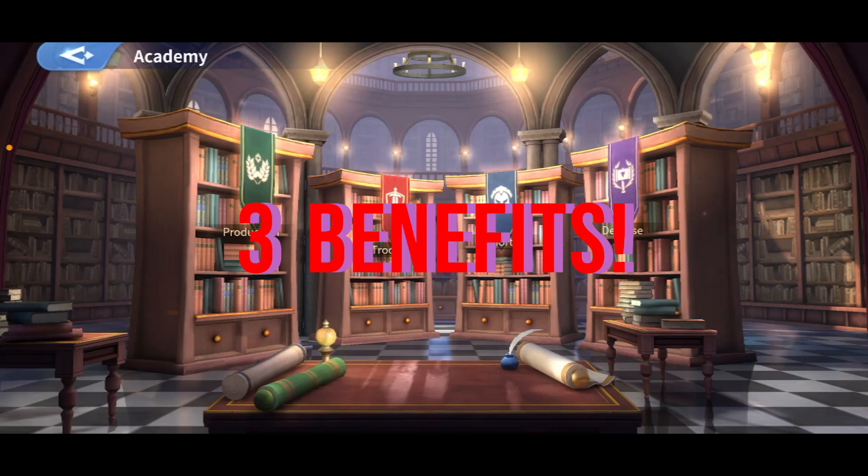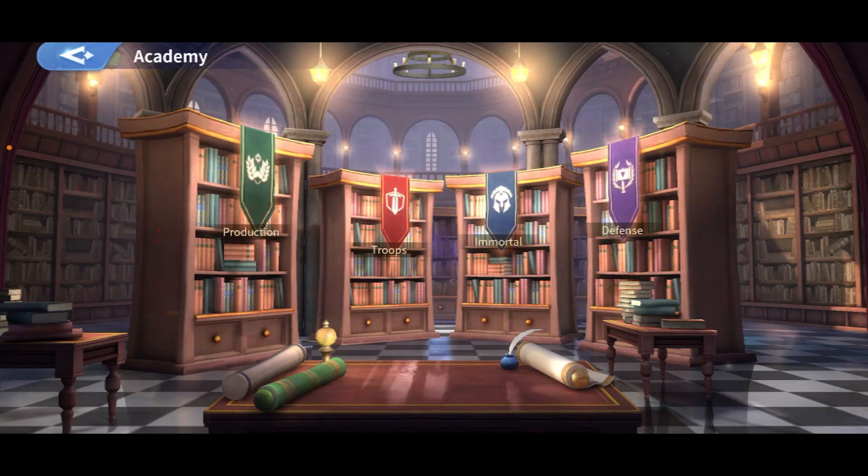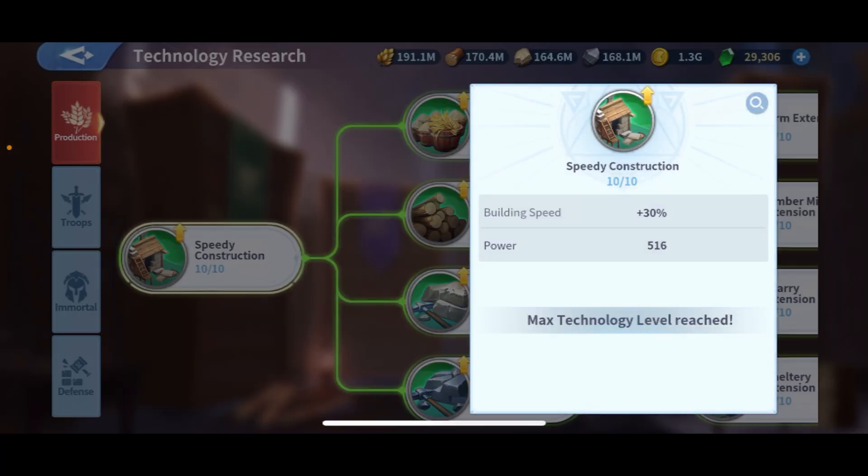So those are the five technologies. Now for the benefits — I want to give you the three key benefits of having all of this. Benefit number one: you reduce your speed up usage. The reduction on buildings and technology is huge — 30% of what you'd normally use. For example, if you need 23-hour speed ups, you'll only use 14 hours' worth, leaving six hours of speed ups free for other things that don't require technology or buildings.